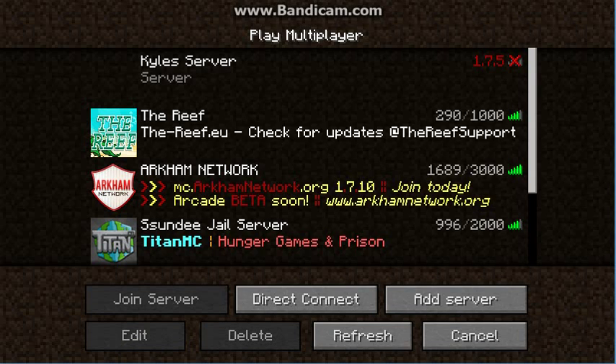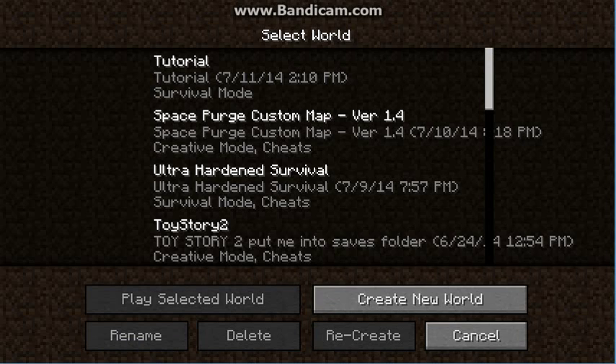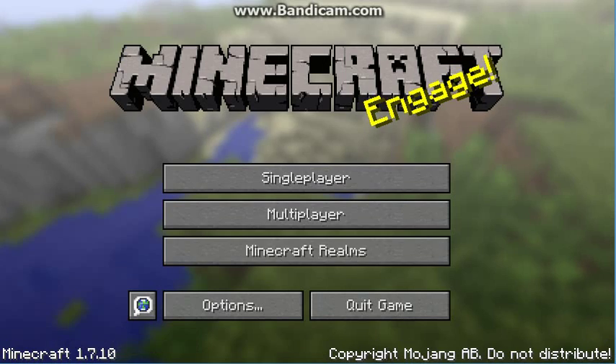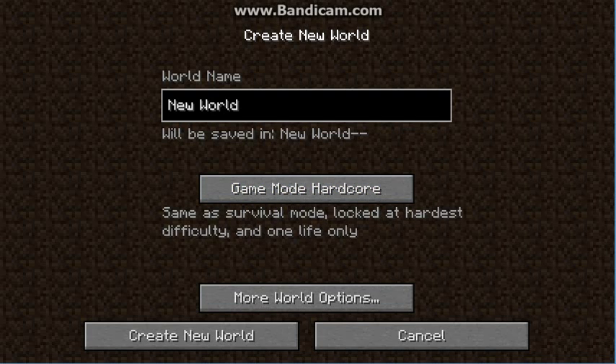The multiplayer tab shows all the servers. In single player, if you click Create New World, you can choose between Survival and Hardcore — which they don't have on Xbox. Hardcore is the same as Survival but locked at the hardest difficulty with only one life. If you die, you have to delete the world.